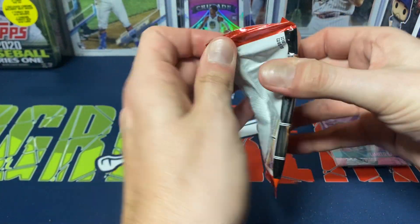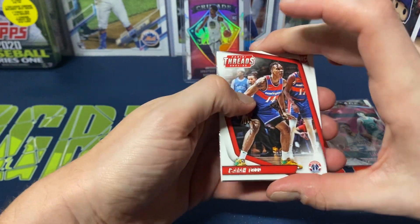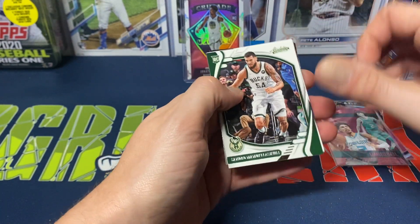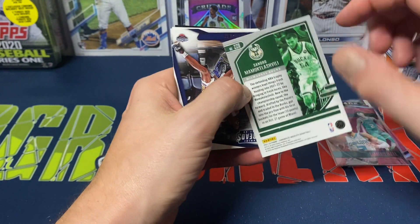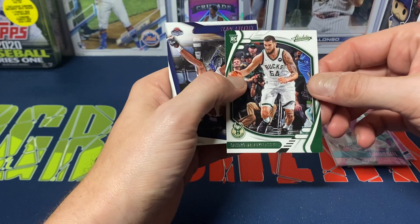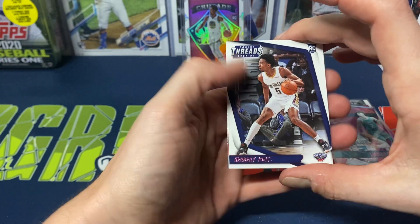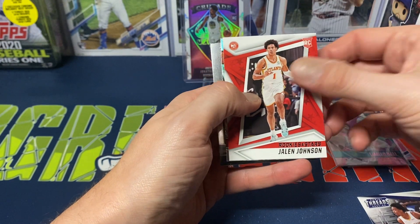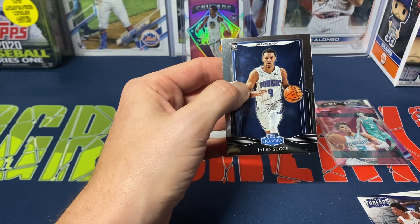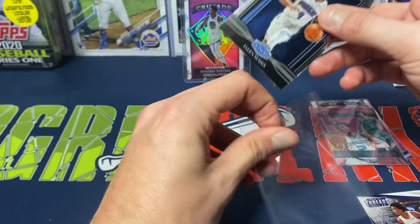Last pack. We got Isaiah Todd Penny Threads. Davon Mitchell — I think that's probably the third one of his cards we've pulled. Mokula Chebel — I don't know if I pronounced that right. Herbert Jones. Jalen Johnson is our pink that time around. Trey Mann Essentials. And to finish it off, Jalen Suggs Honors — Penny Honors. These are sharp-looking cards too, one of the subsets within the set.